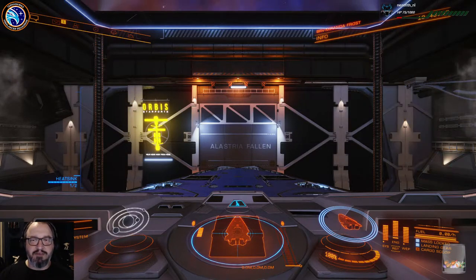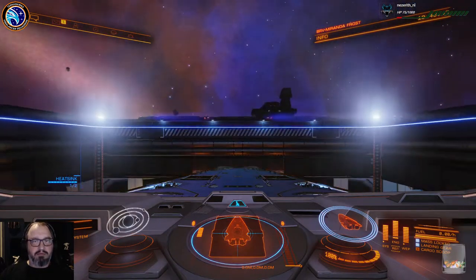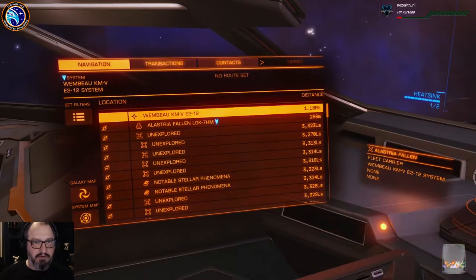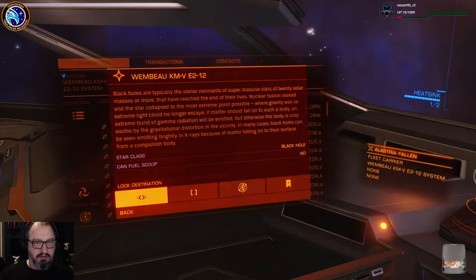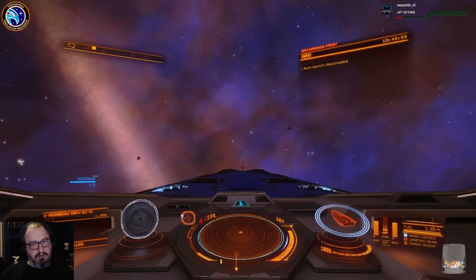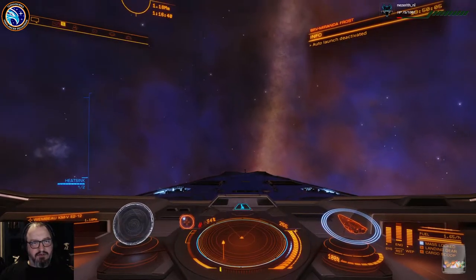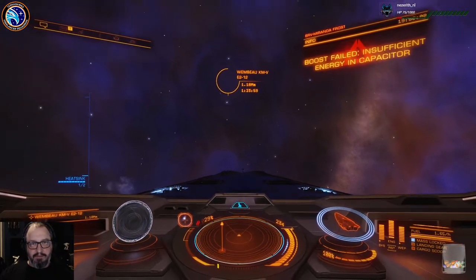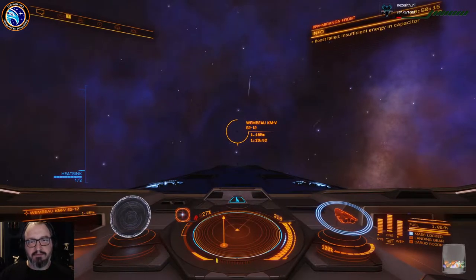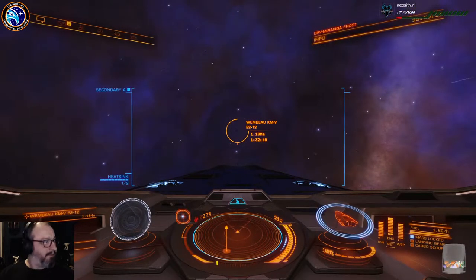We're in an Anaconda — it's an explorer-conda. Oh wow, that's pretty. Let's go have a look at the black hole first. It's always fun. Got a bit of lensing, not a lot. It should be good fun. Just make sure my heat sink is ready — yep, it is. It's all good.